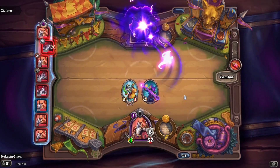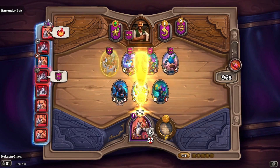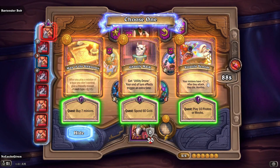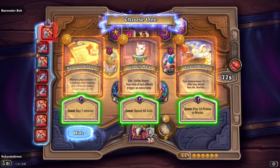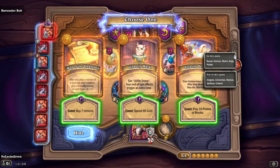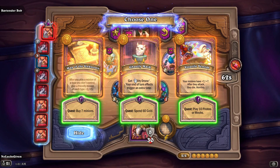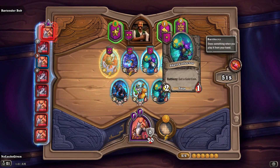Trigger eight death rattles — and now we get more quests. We've got a little menagerie going on. Cogwork Copter adding cards to your hand, buy seven, spend 60, play pirates or mechs — plus seven plus seven, meh. Utility Drone, and your end of turns also trigger an additional time. I think I'm going to try to spend 60 gold — it's expensive, but it's a fine way to go here. I'll definitely grab the Shell Collector.